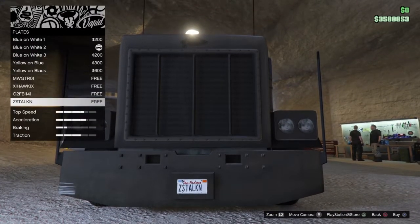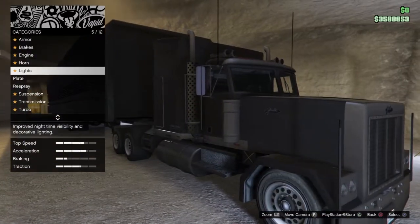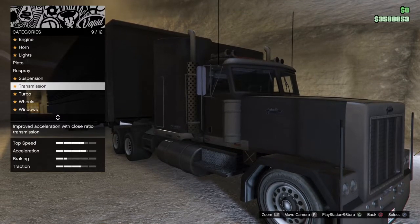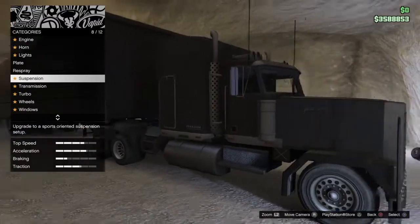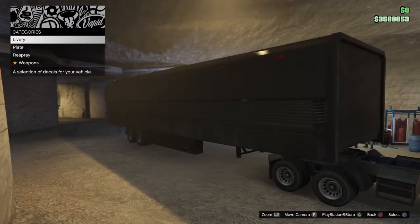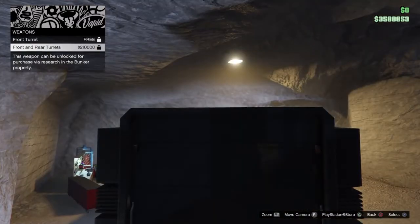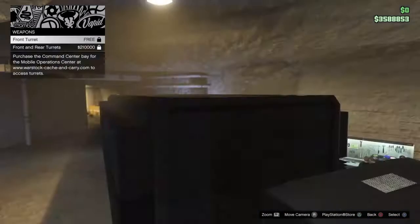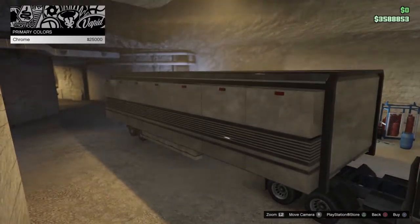Obviously you gotta make the license plate say 'stockin' because that's my thing. So this is just a bunch of standard upgrades — suspension, I don't really think about doing that. Trailer — I can't put one on. Front turrets are free but I can't do that either. So I can't put any turrets on at all.